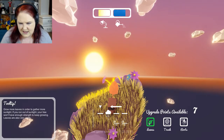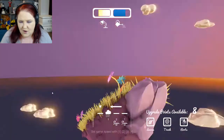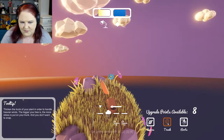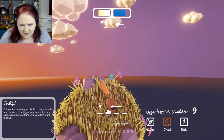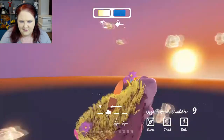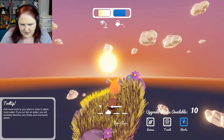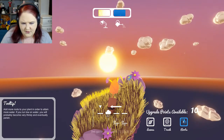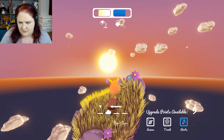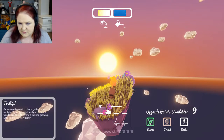Leaves: grow more leaves to gather more sunlight — if you run out, your tree won't have enough strength to keep growing, and they're also very pretty. Trunk: thicken it to handle heavier winds; the bigger your tree, the more stress on the trunk — you don't want it to snap. Roots: add more roots to attain more water, otherwise your tree will eventually perish.